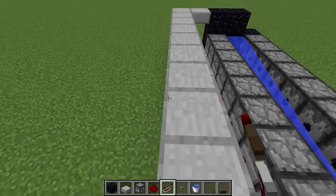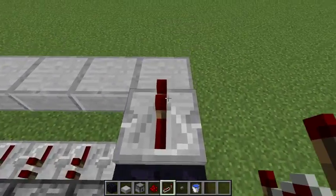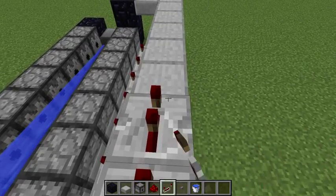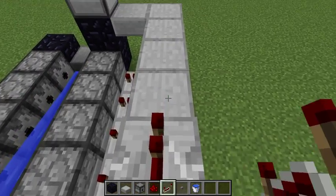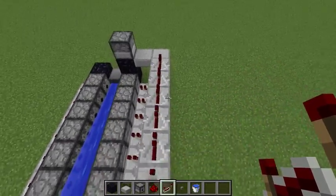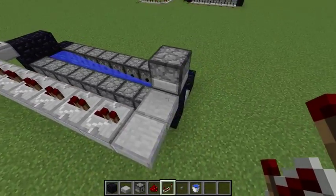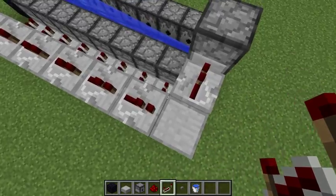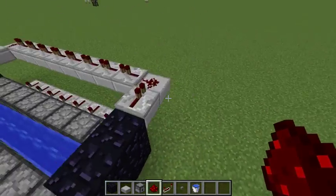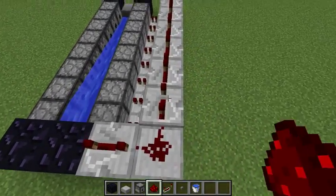This is where the repeaters are going to go to power this dispenser. You're gonna place one, two, three, four, five, six, seven, eight repeaters in a row going forward, then place a repeater into the last dispenser. Then put redstone dust on the corners, and set all these repeaters to full delay.